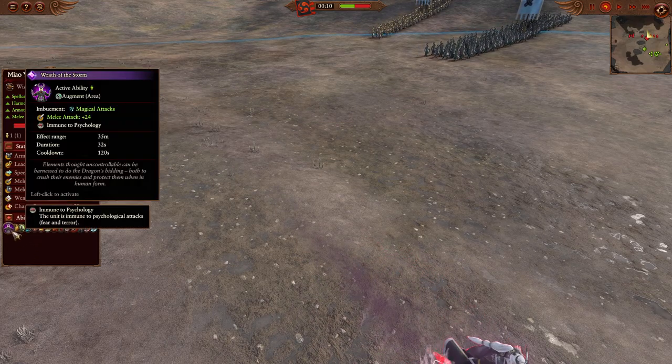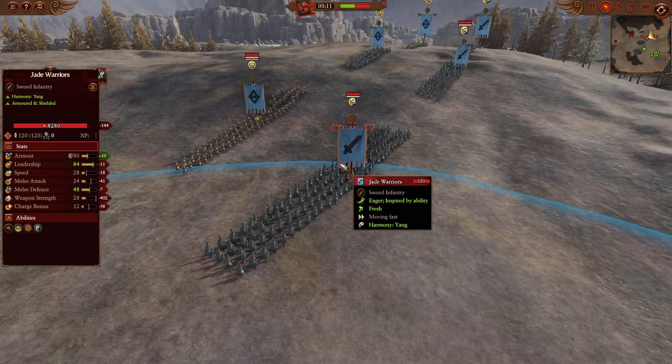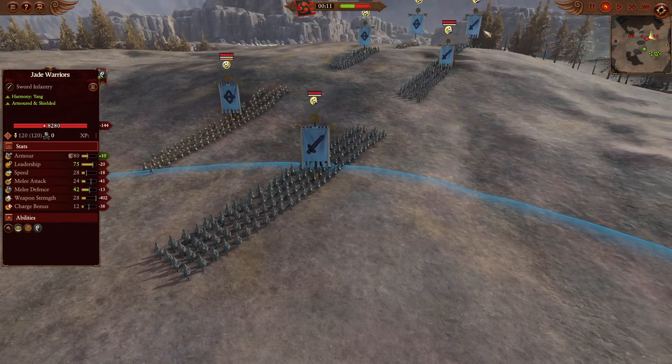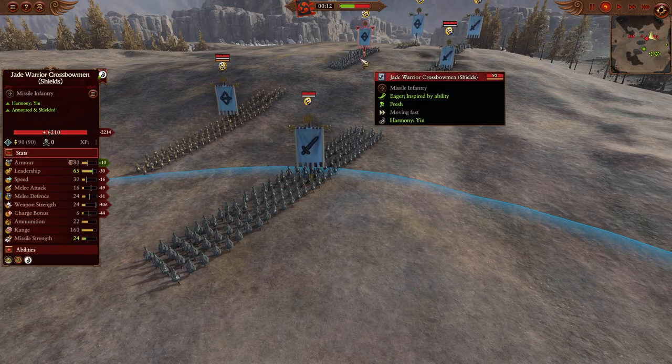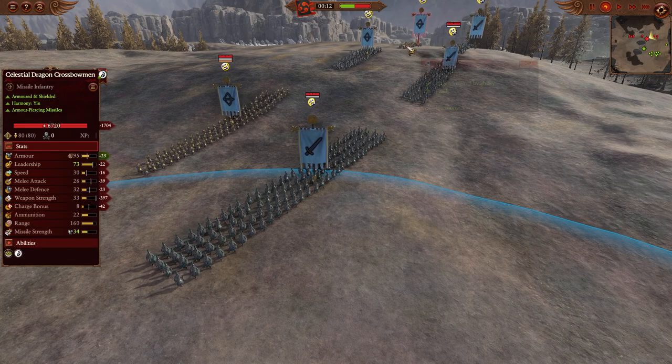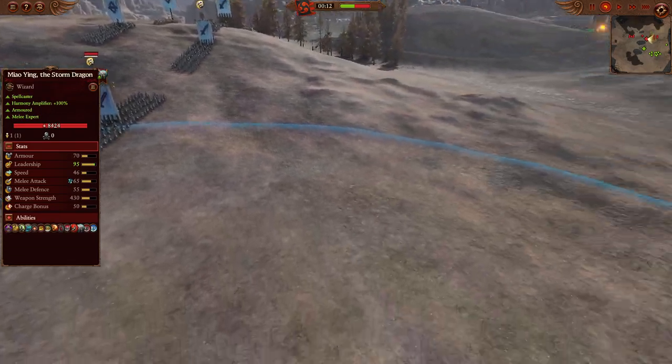Miao Ying's abilities include the Transformation of the Dragon and the Wrath of the Storm. The third and final squadron: triple Jade Warrior Shields at the front, backed up by the Celestial Dragon Crossbows, a unit of the Jade Warrior Crossbow Shields, and then more Celestial Dragon Crossbows. So we are going to have good AP from range on the back side.